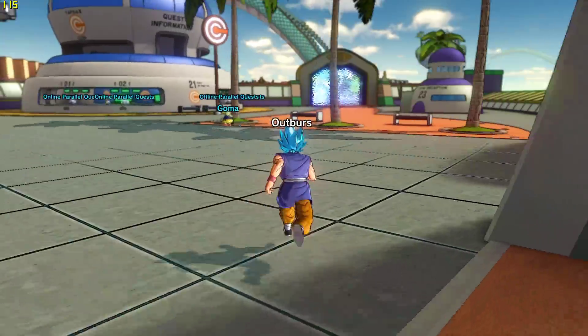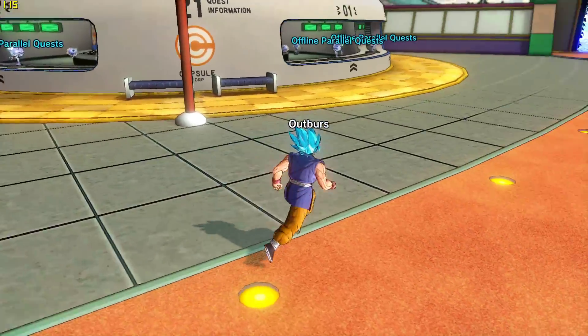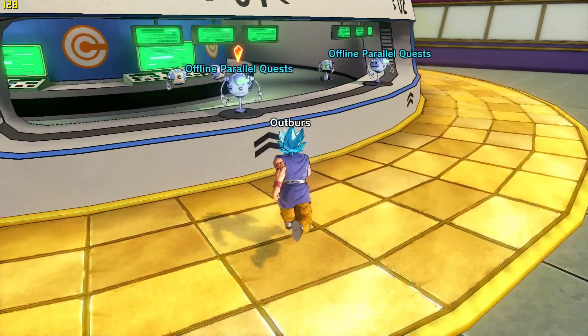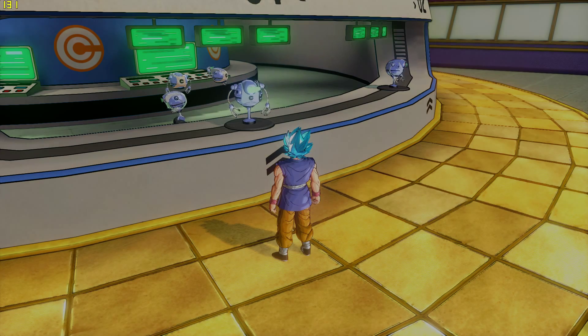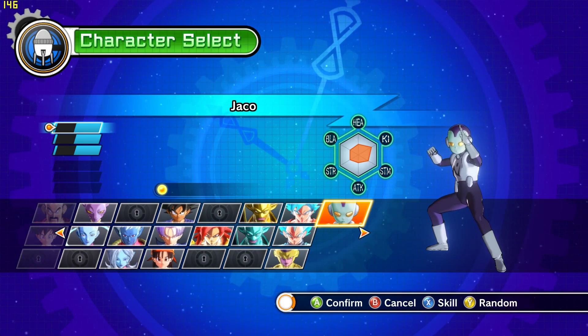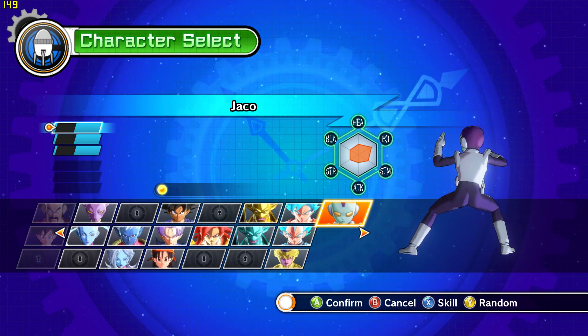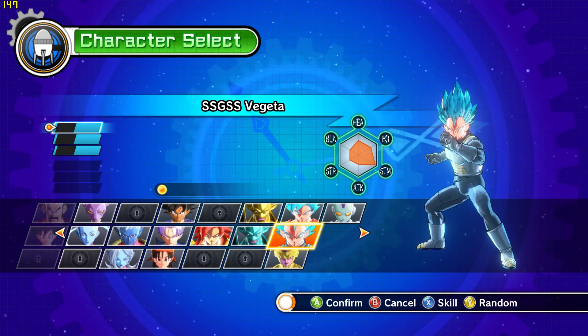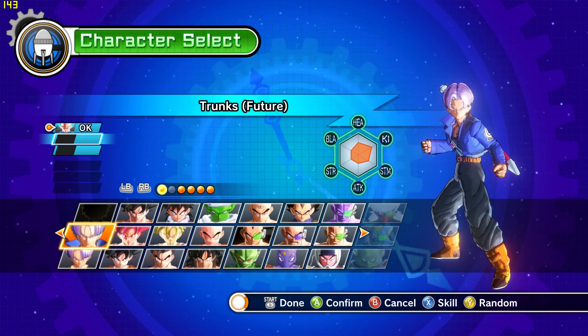I'll do a little bit of gameplay — I'll do Super Vegeta, actually, because I feel like everybody goes for Goku, so I'll do a little bit of Vegeta and then I'll call it a day with this video. You do get four characters in this particular pack. Most hardcore fans are going to be a lot more interested in Frieza, Vegeta, and Goku, so let's do some Vegeta now.